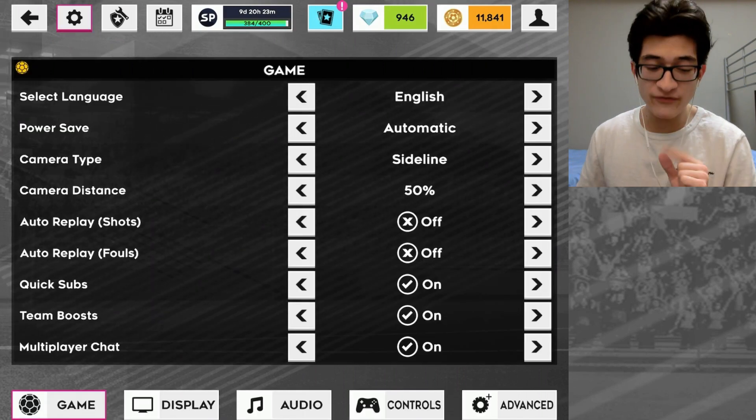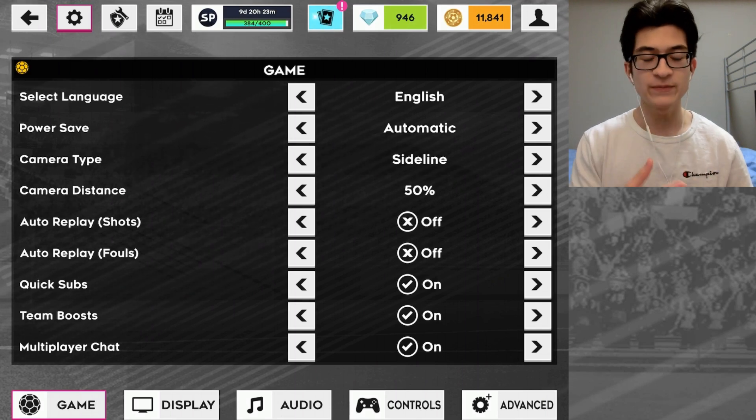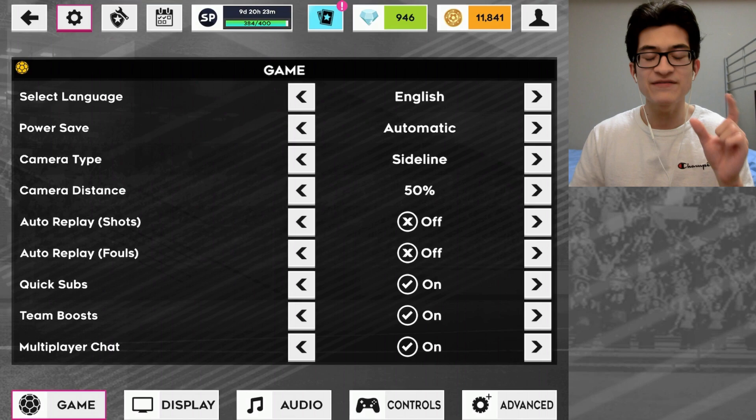Another quick tip to make games go a little bit faster is to turn off auto replay on shots and fouls. If you turn this off you don't get that auto replay you have to skip through, so you'll save a little bit of time — and all that little bit of time helps.